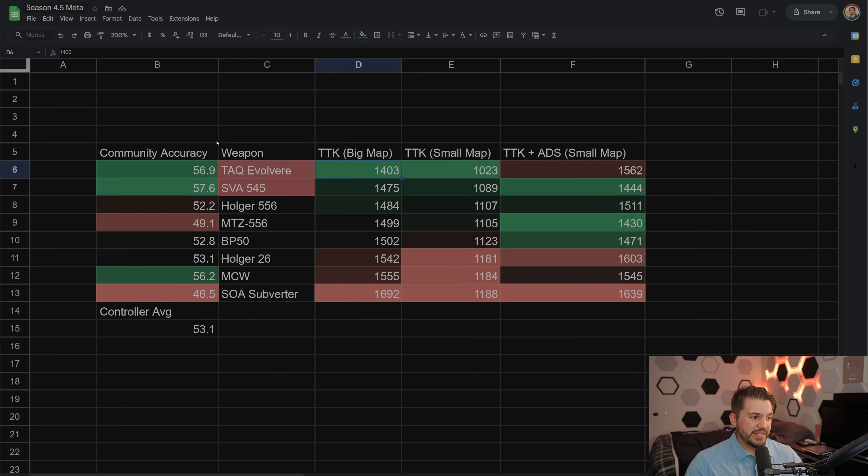Here are the results for controller — this is the controller average accuracy per weapon using the True TTK simulation tool for the top eight weapons, sorted by the best TTK on big map. A couple of things to note before we start: TAC Evolver — when it first came out it was meta for about a week with basically no recoil, and I believe some of that old data is still included here. I tend to segment the data out over time, but I don't know that I had done it yet since the TAC Evolver changed. So take the TAC Evolver with a grain of salt — it's a great weapon, but probably not the outright best.